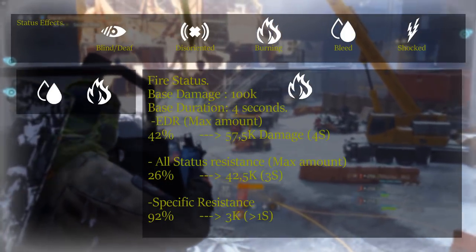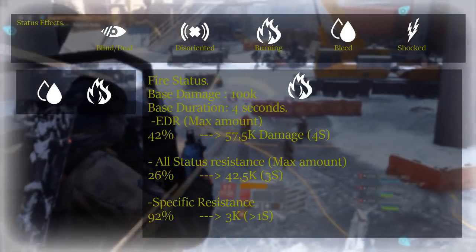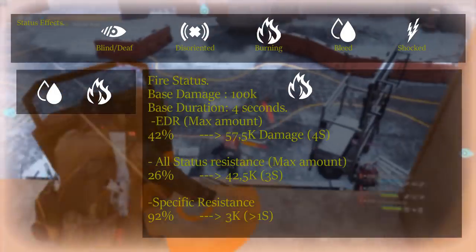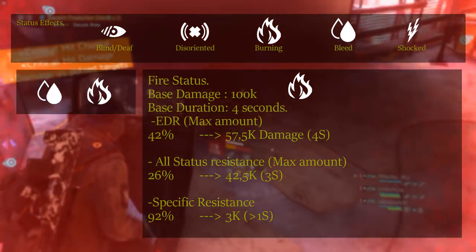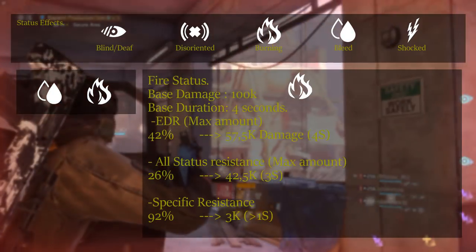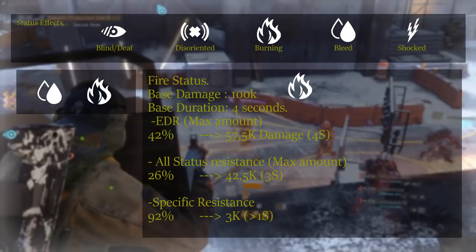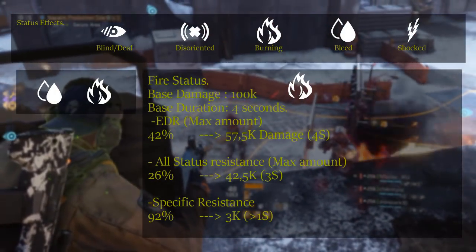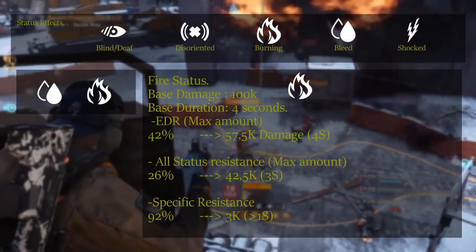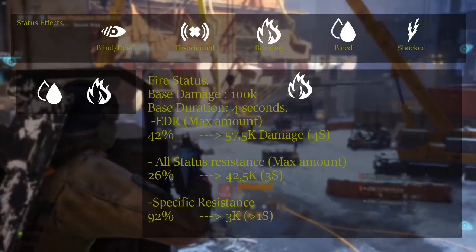I'm not entirely sure whether all status resistance adds up to the specific ones or if they stay separate — if you have experience on this please let me know. However, I do know that exotic damage resilience and status resistance do not add up together. I really hope this video is making sense — I'm trying to be as clear as possible. With the numbers and mechanics covered, let's make some conclusions on the current meta.